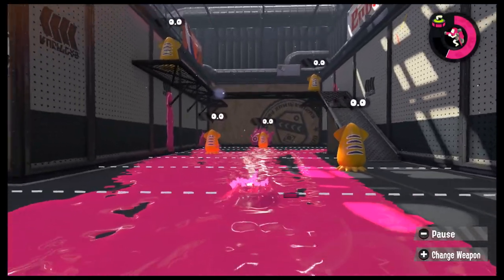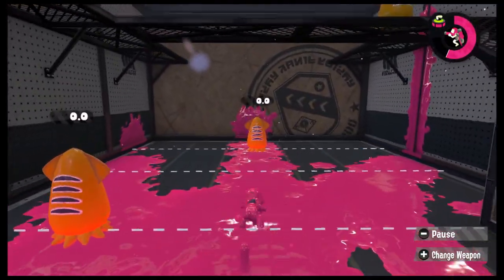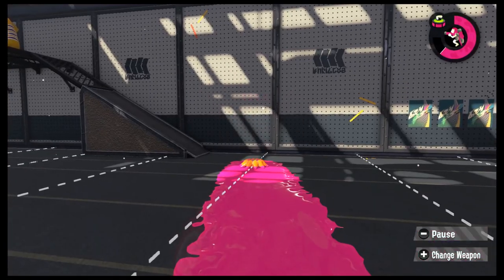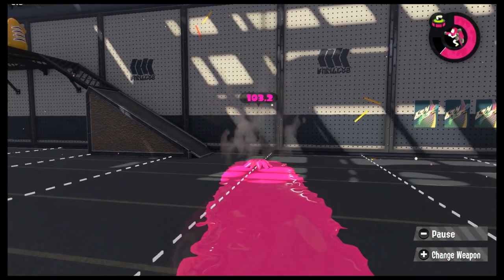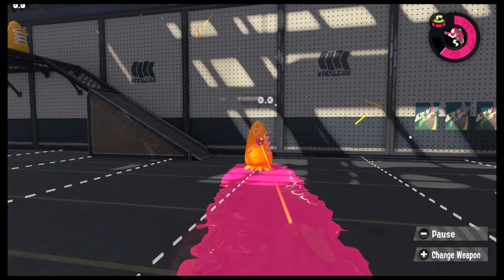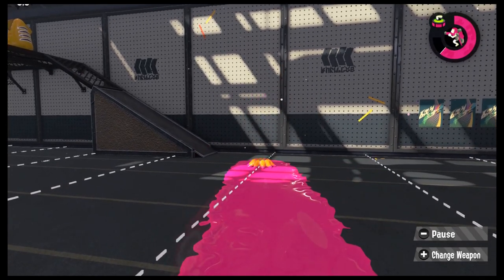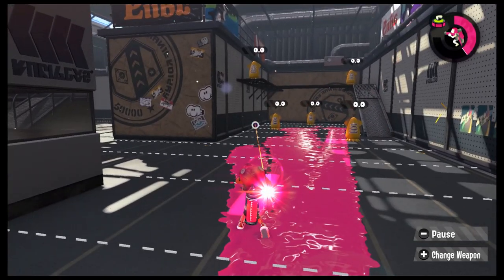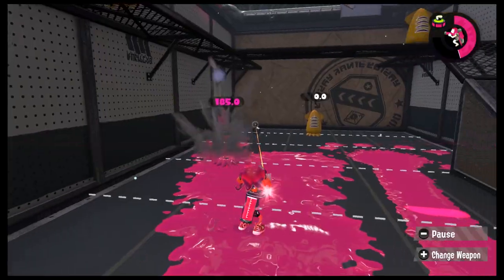Second, unlike other chargers that need to charge all the way up first, you can store a partial charge and then continue charging later. Third, you can get a kill with a partial charge — at about two-thirds charge you do over 100 damage. And using more MPU, you can get to 100 damage at even less of a full charge. So with a GooTuber, charge up then swim around, and aim before you pop out to shoot.